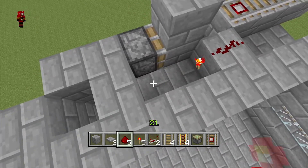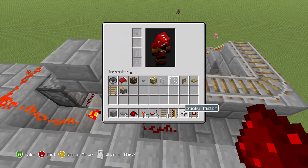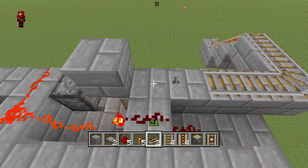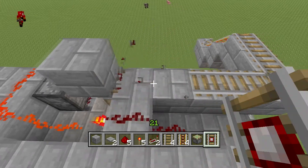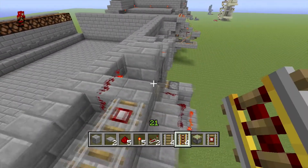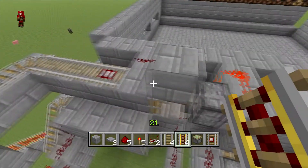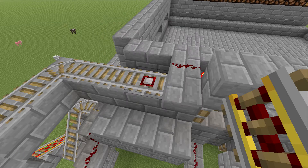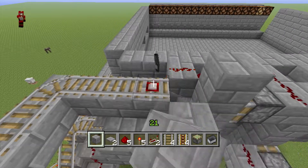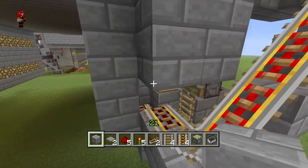Once that's powered, what will happen is — if we just try it — you want this set up right. Sorry for the confusion there. Once that's all right, get yourself a cart and you'll see that when you put it there, this will disappear and you can make it fall down. Destroy that cart and you'll see that's all working.